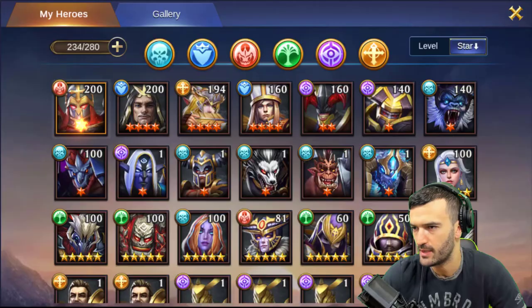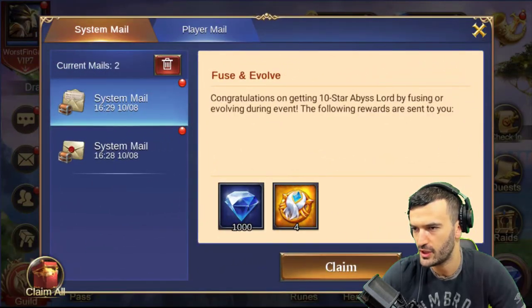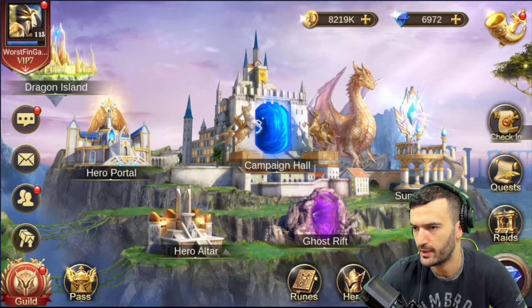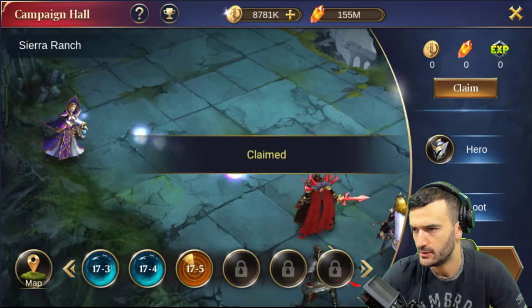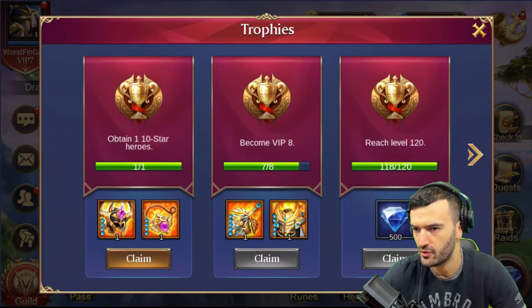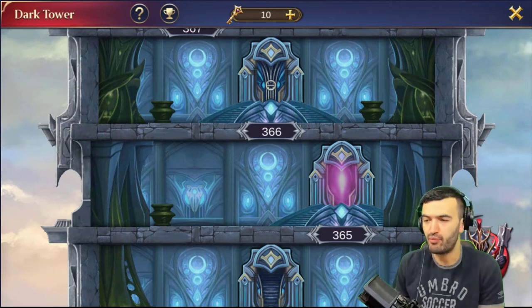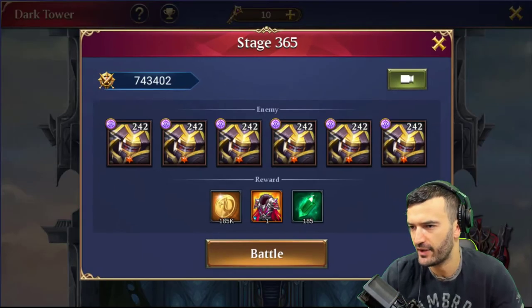Let's collect fusion and evolution — nice, we got a 10-star hero. Boom, boom, boom, let's get those real quick. In the campaign this is where I'm at right now guys — stage 1705, slowly progressing. Let's take a look at the trophies — 'Obtain a 10-star hero' — nice, Fury Helmet, I'll take that!